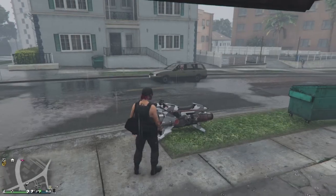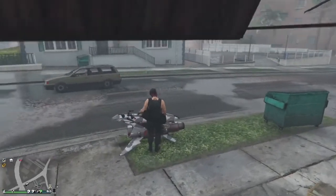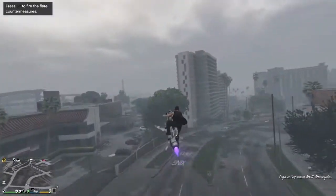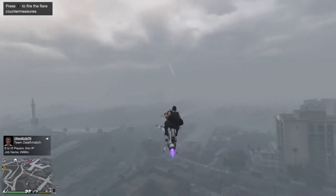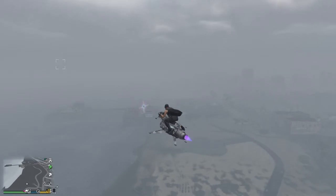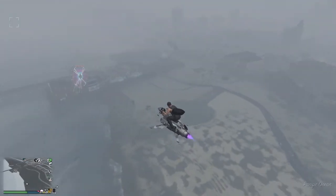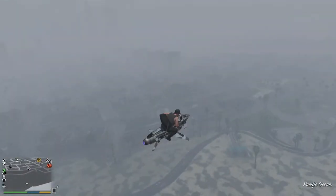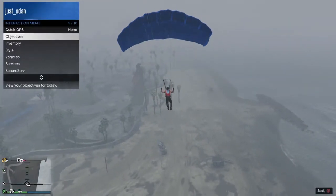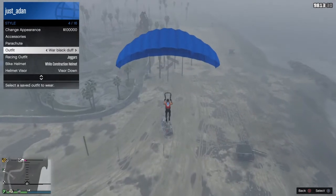Once you've done that, go to a helicopter, an Oppressor, or any flying vehicle, and go high into the air. Once you are high in the air, head to the beach. Jump off your Oppressor and open your parachute.